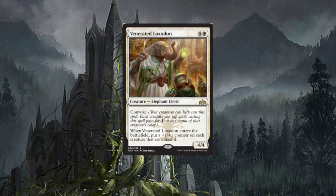Venerated Loxodon — five-drop elephant cleric, rare, with convoke. Each creature you tap while casting this spell pays for one or one mana of that creature's color. When Loxodon enters the battlefield, put a plus one/plus one counter on each creature that convoked it. That's really neat — the small creatures used to convoke it all get counters. Think about your little elves making them bigger — it's almost like a mentor splashing across the board. I really like this card.